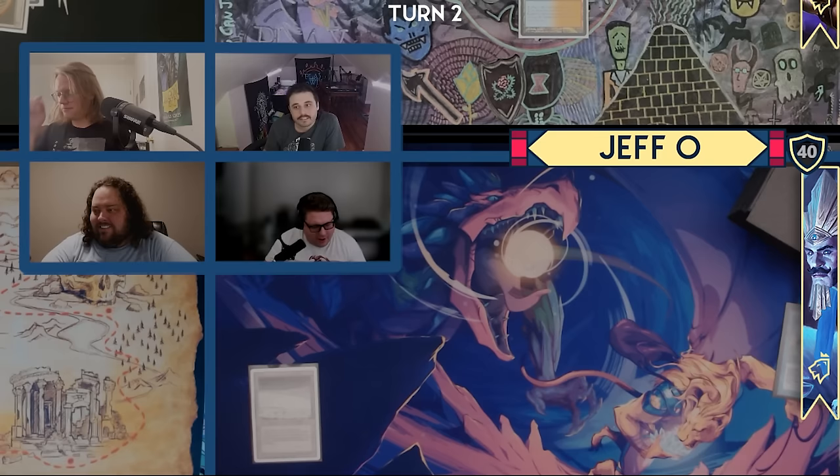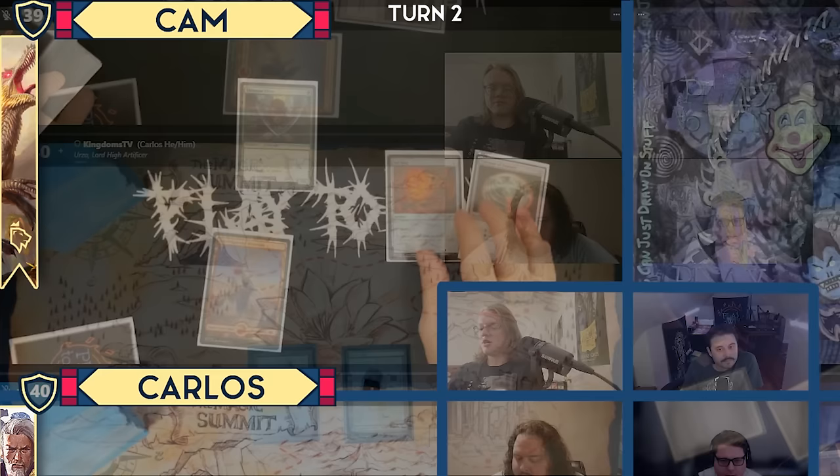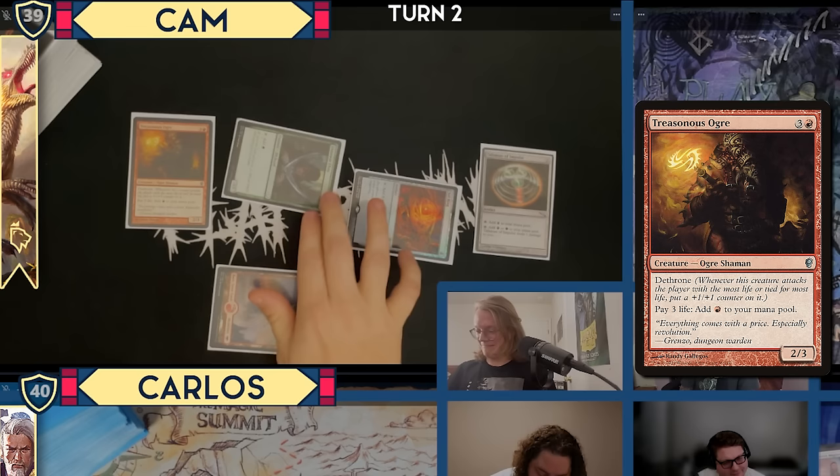You can go, Carlos. Draw — pass. I will get a draw. I'll pay four mana for a Treasonous Ogre. There's a Drannith Magistrate in play. Yeah, unfortunately that is a type I cannot interact with. That means my Fury will resolve — pitching Wheel of Fortune.